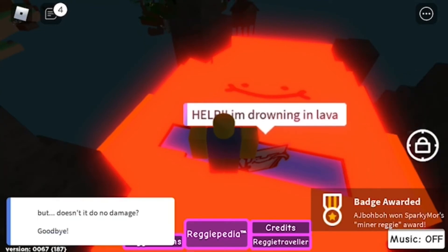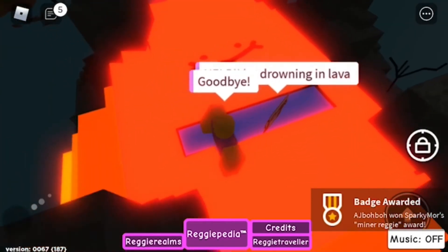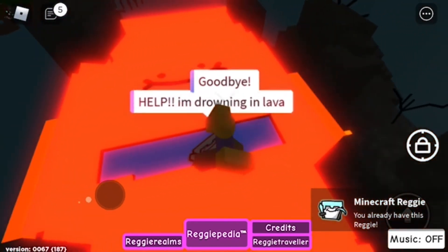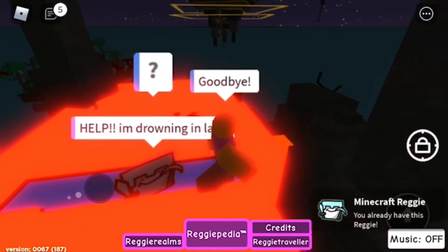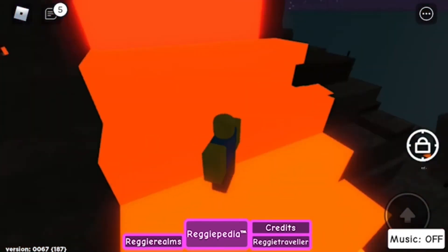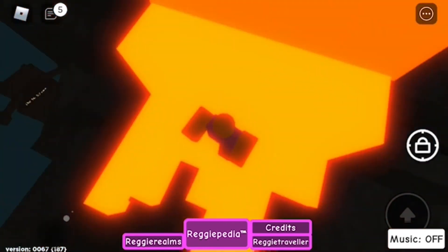Mine are ready. And you have to buy a date. Mine are ready. So that's how you get Minecraft Reggie. Thanks for watching, and peace. Why is this still — it still doesn't take damage.